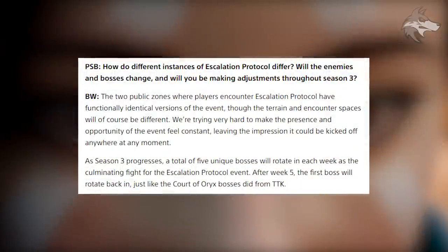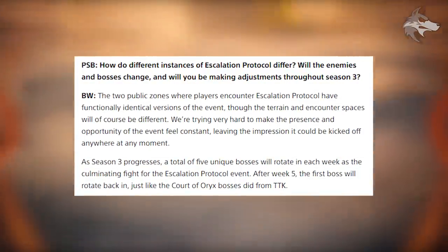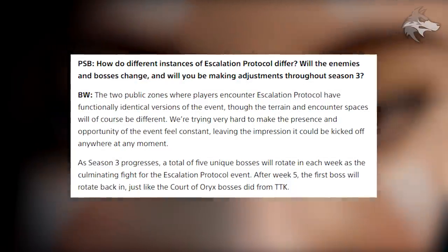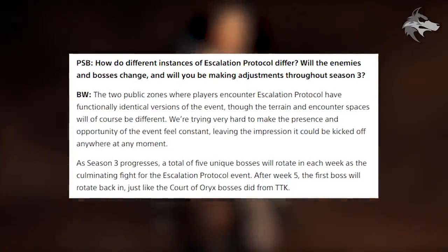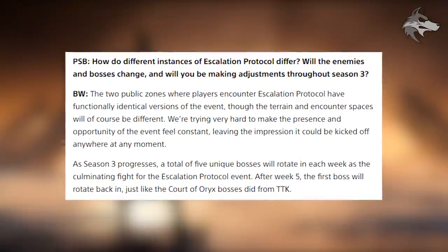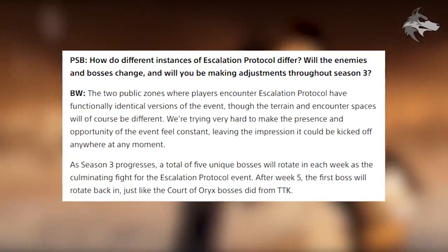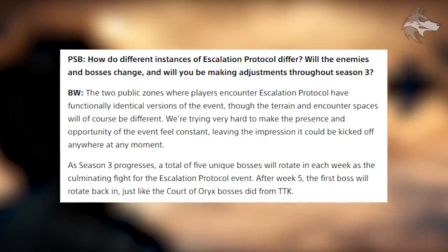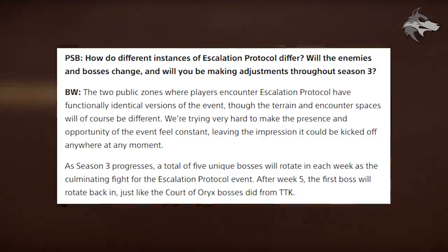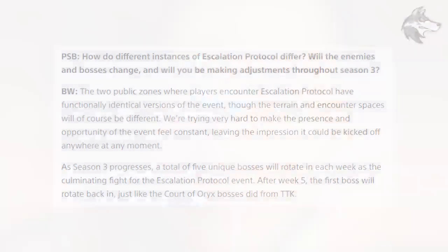Asked how different instances of Escalation Protocol will differ, Ben replied the two public zones have functionally identical versions of the event though terrain and encounter spaces will differ. They're trying to make the presence of the event feel constant. As Season 3 progresses, a total of five unique bosses will rotate week by week, and after week five the first boss will rotate back in — just like the Court of Oryx bosses did in Taken King.